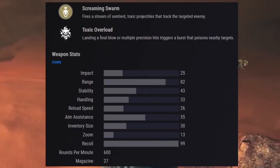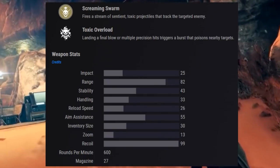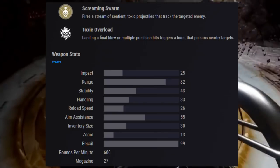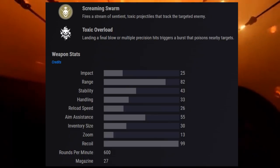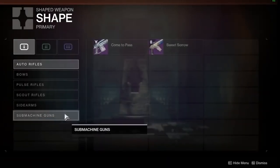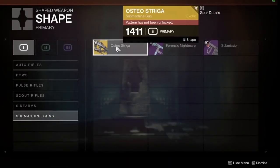Now in order to obtain this blueprint, guardians will have to complete the entirety of the campaign for the Witch Queen. Upon receiving the blueprint after completing the campaign, guardians will then be able to craft their own Osteostriga.